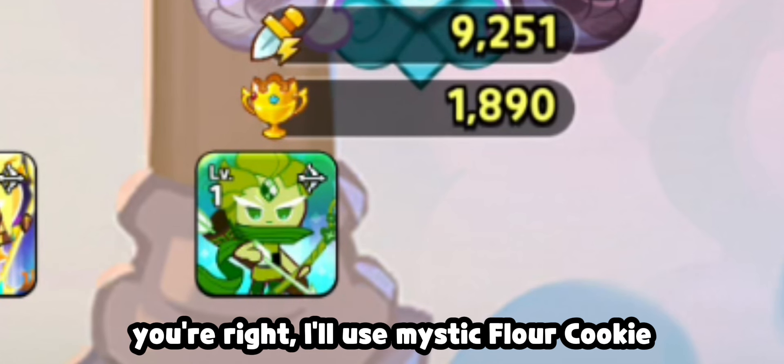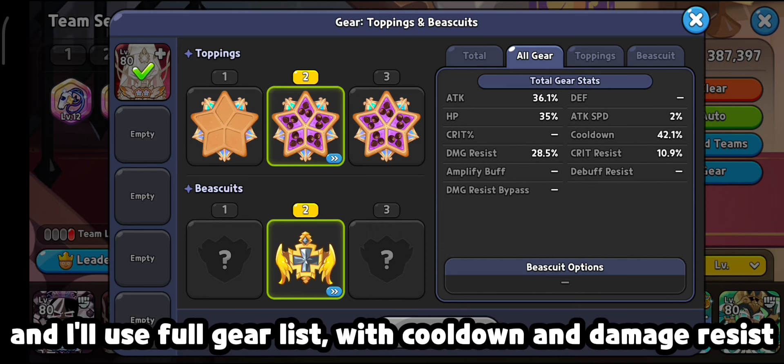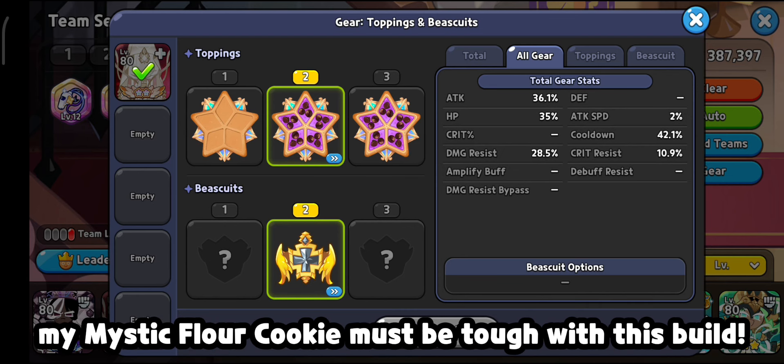You're right, I'll use Mystic Flower Cookie. And I'll use Full Gear List with cooldown and damage resist. My Mystic Flower Cookie must be tough with this build.